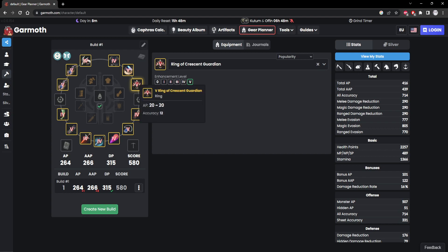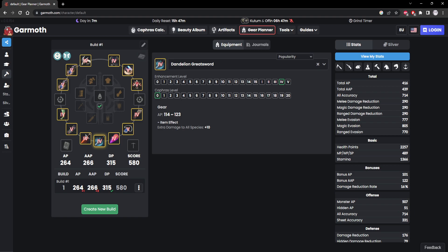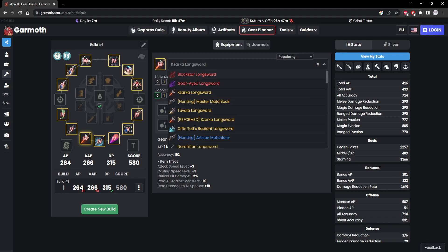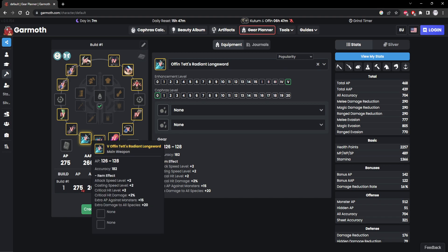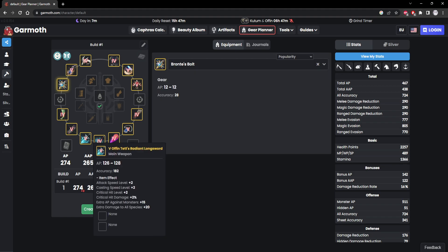I think there's an event out right now that doubles how much dust you get per day, so it might be a little less. At the end of the day, you want to finish the Jatina daily. As far as weapons go — let's say you're Succession — I think Awakening weapons like Kazarka pen are cheaper, and even the Ophintet pen is cheaper than the main hand weapon. This is a very controversial choice because of the accuracy, but especially since there's a quest line that gives you the Bronze Bolt, you're going to have the accuracy anyway.